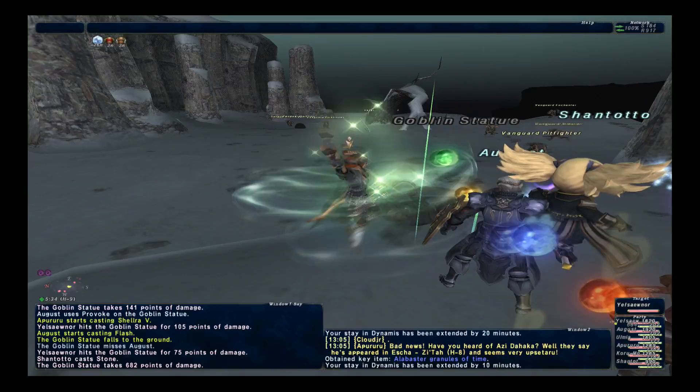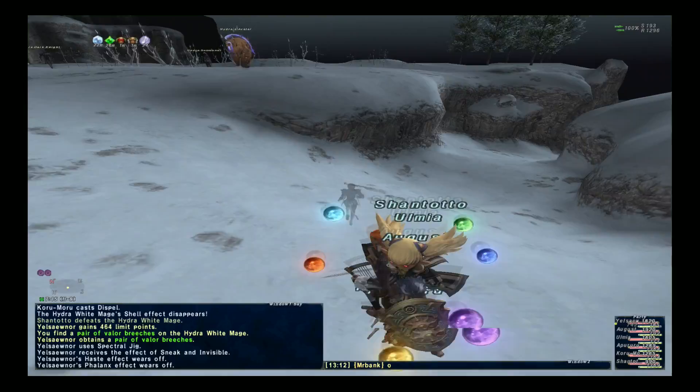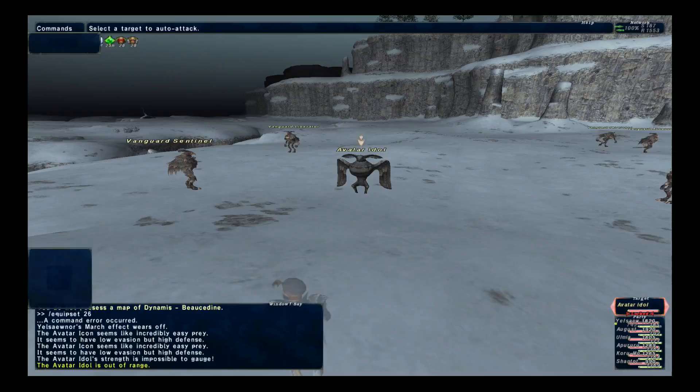Once you've gotten the goblin and the eye time extension, from where the goblin was just go to the east and then go around and you'll see another ramp that heads down. Go ahead and head down the ramp, and from there you're going to want to hang a right. Keep going and you should be in the area of the avatar idol, which is the Yagudo time extension, and then you can go ahead and take him out.